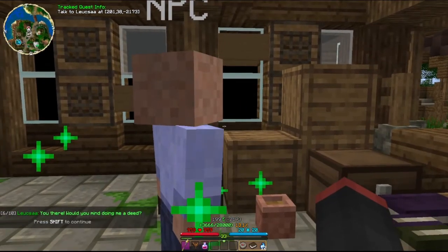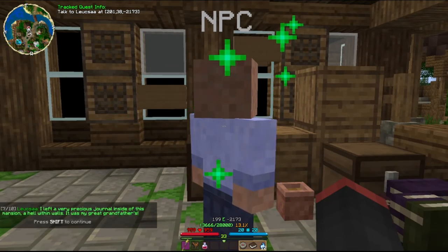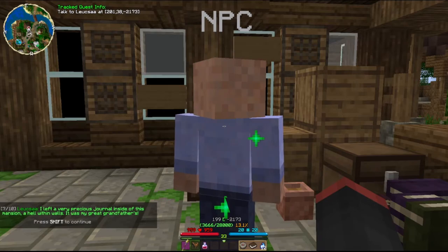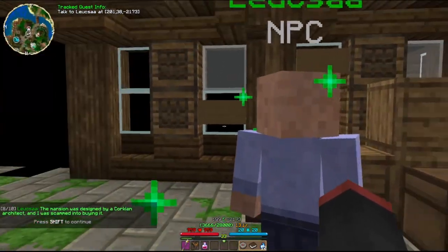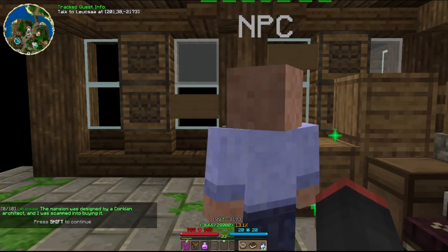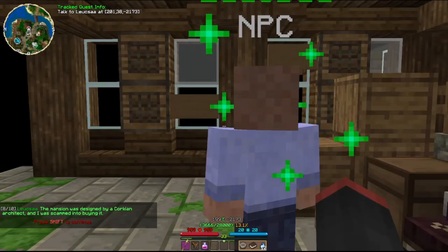Well, that is so surprising. I didn't think that would happen. You there - would you mind doing me a deed? I'll do anything for you, sir. I left a very precious journal inside this mansion - a hole within walls. It was my great-grandfather's. The mansion was designed by a Corkian architect and I haven't been there yet. I don't know what Cork or Corcus is - it's somewhere over here.